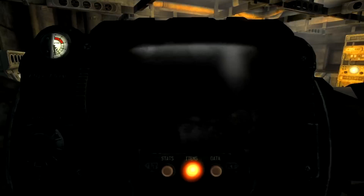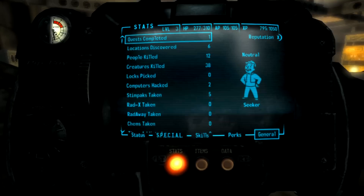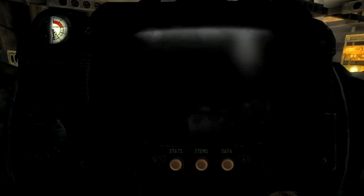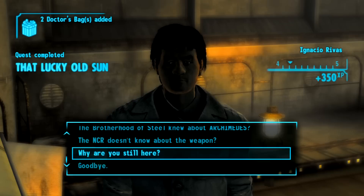Right now I'm going to show you my stats. As you can see, I should be around level 3 or 4. The secondary skills like repair, explosives, that kind of thing — those are all really low. And see, what you want to do is talk to him right here. Tell him that you overloaded the plant. He gives you 350 experience, 3 stimpaks, and 2 doctor's bags every time you do this. And you can keep on doing it over and over and over.